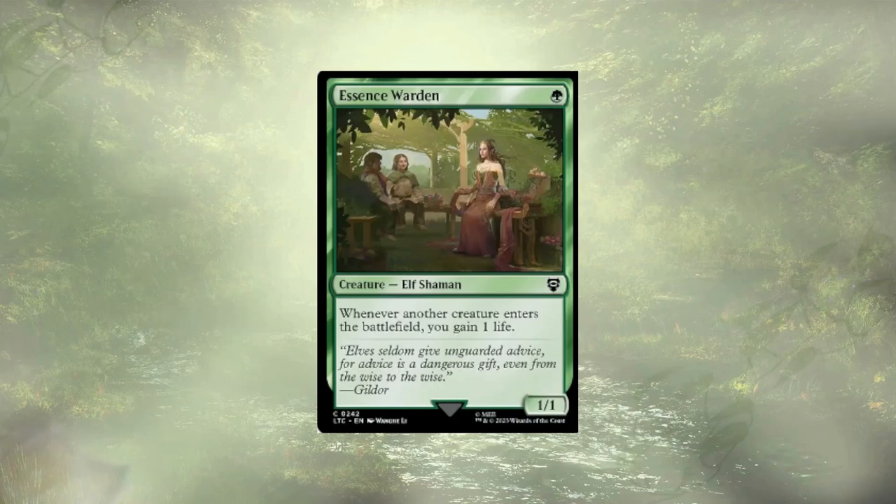Essence Warden may seem a bit counterintuitive of a cut — we're all about gaining life and she's a powerful card that will let us do just that. If we were sticking with Bilbo Birthday Celebrant as our commander, she'd likely stay since his goal was to reach over 111 life. But Frodo is looking to cash in on food's three life, so she's just not the best fit.